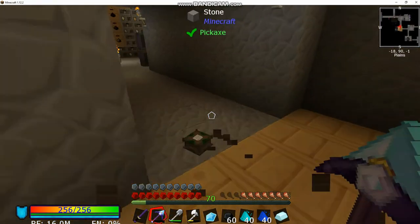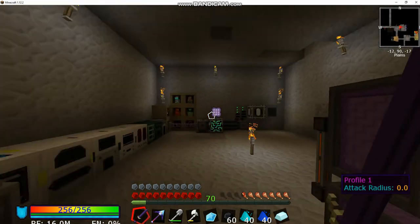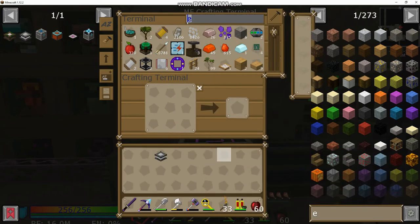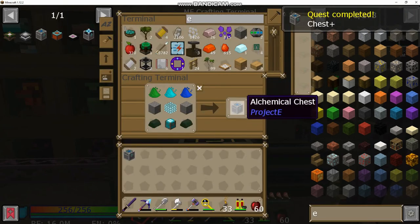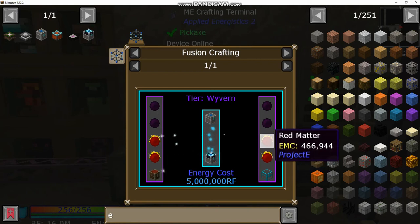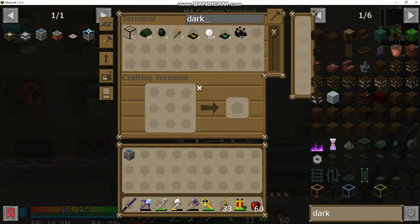I'm going to pick these back up and we should be ready to go over to the computer and get this crafted. The other stuff we're going to need is dark matter, which is pretty easy to make all things considered. For the energy condenser we need four dark matter and four red matter. Each red matter takes three dark matter, so we need 12, 13, 14, 15, 16 dark matter total.